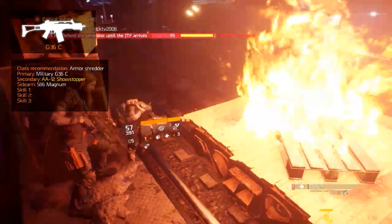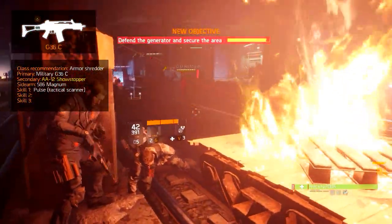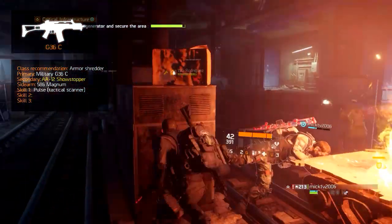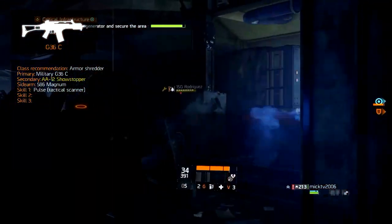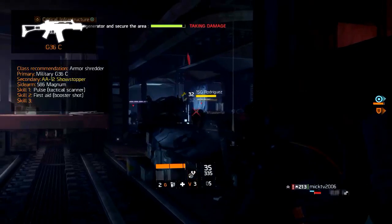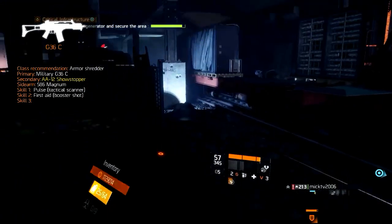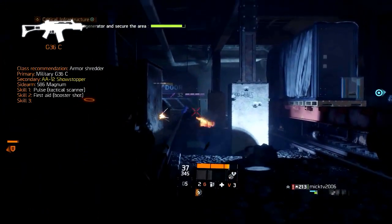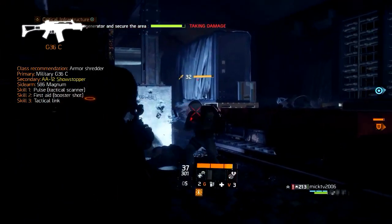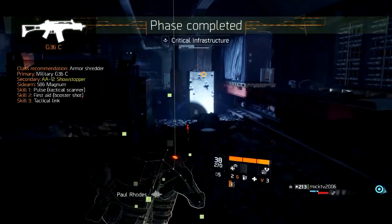The skills are based on increasing damage. The Pulse with the Tactical Scanner modification gives an early warning of nearby hostiles and identifies if the user has been scanned by a hostile pulse. The Tactical Scanner increases damage when attacking any hostile targets that are pulsed. The First Aid with the Booster Shot increases damage for affected targets in addition to the healing effect. The signature skill is the Tactical Link, which increases damage by 50% and critical hit chance by 20% for a duration of 12 seconds.